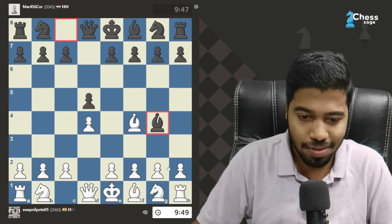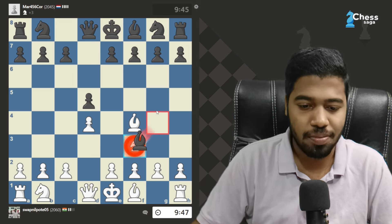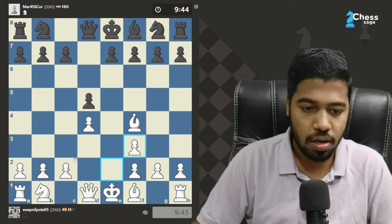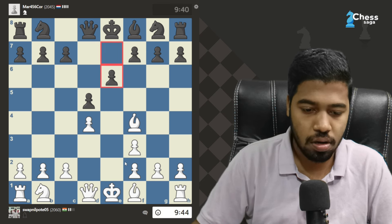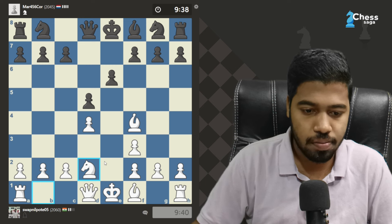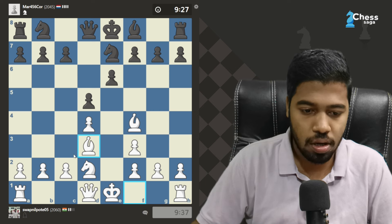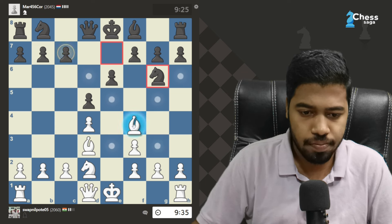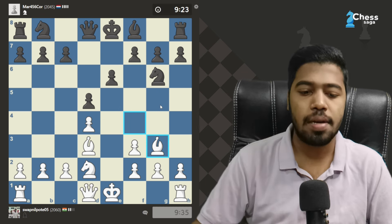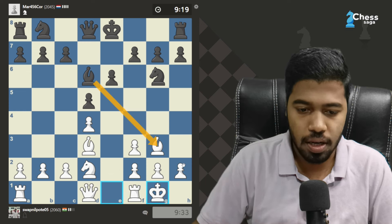This is quite strange, no one plays this. Fine, one puts the bishop here. I want him to develop his knight here. I'm not doing this, I'm just playing c3. He was attacking my bishop so I just moved it back. Simple castle — if he takes, I take.